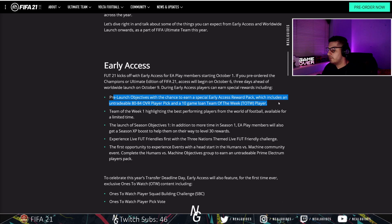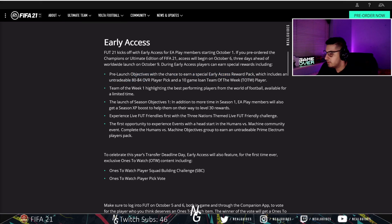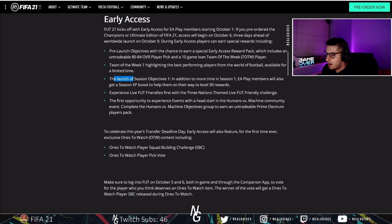If you start the game early, you get a pre-launch objective with a chance to earn a special access reward pack, which includes an untradable 80 to 84 rated player pick and a 10-game loan item for Team of the Week. So if you're an early access member, you've got a really good chance of getting a decent player - you could get up to 84 rated. You'll also get a boost in Season 1 objectives, so you can get to level 30 faster.